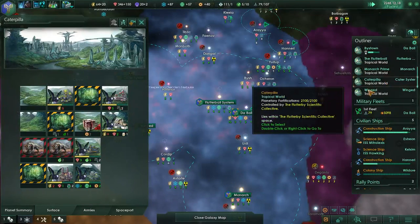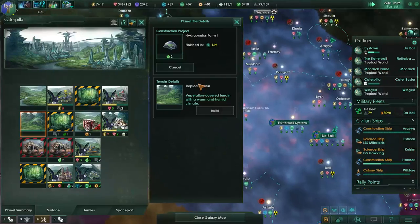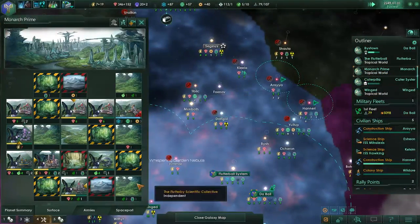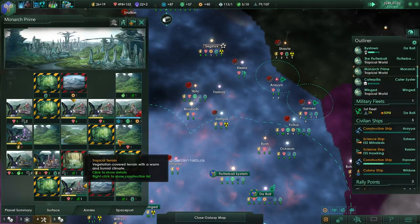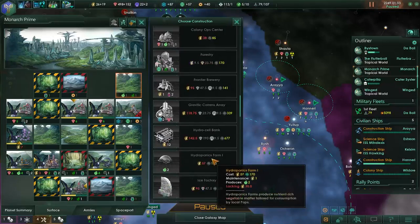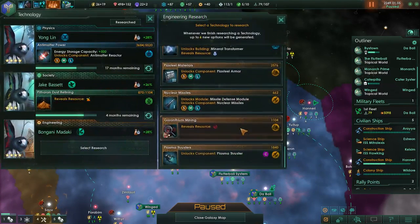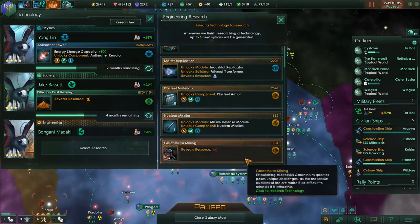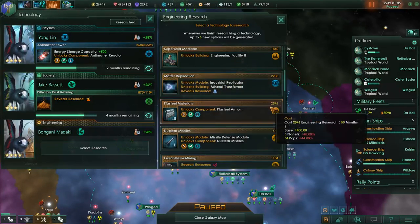We need someone to actually migrate there. Here's what we need to do: build a hydroponics farm, then force someone to relocate there. I think the same thing will have to happen on this planet. What do we need for hydroponics - probably lacking the energy. We've got some research done that allows us to upgrade our mineral processing. What's this resource do? Ship hull points plus 10, plasma thrusters, engineering facility, strategic replicator, gems, mineral transformer, missiles - this is kind of a general fleet upgrade, so I like that idea.